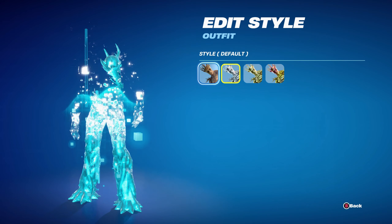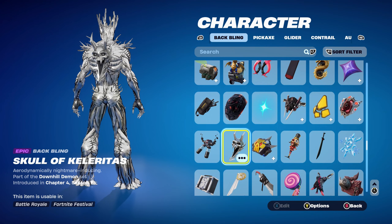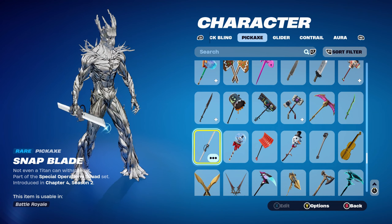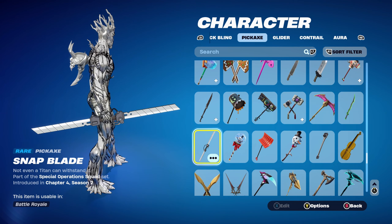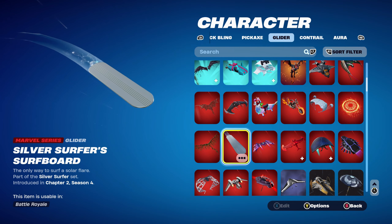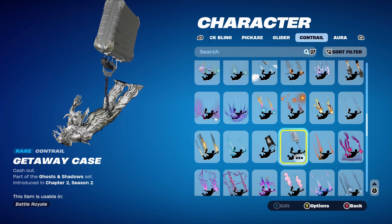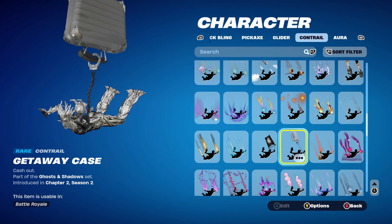Moving on to the first combo for the Silver Foil style, which was for reaching level 115. The back bling is the Skull of Caliretus, part of the Downhill Demon set from Chapter 4 Season 1 — it works very nicely with the Silver Foil edit style. The pickaxe is the Snap Blade, part of the Special Operation Squad set from Chapter 4 Season 1. The glider for all three Silver Foil combos is the Silver Surface Surfboard, which works absolutely perfectly for the Silver theme. The contrail is the Getaway Case, part of the Ghosts and Shadows set from Chapter 2 Season 2's Battle Pass — it's the only contrail I have with Silver in it.